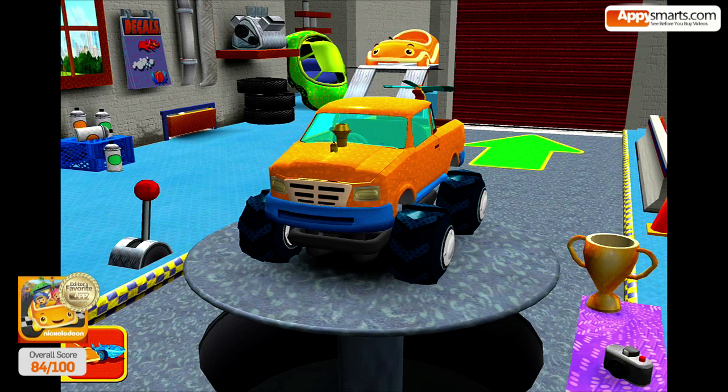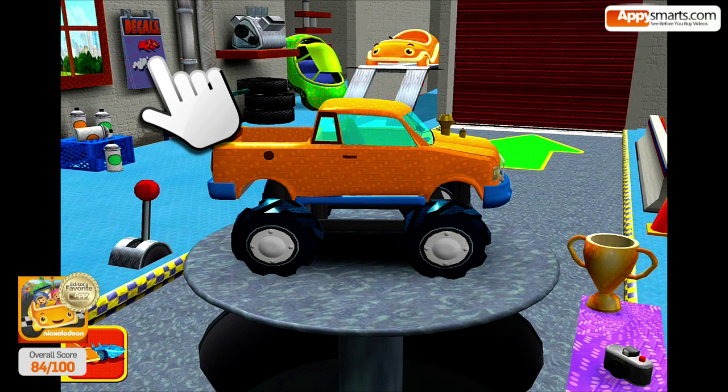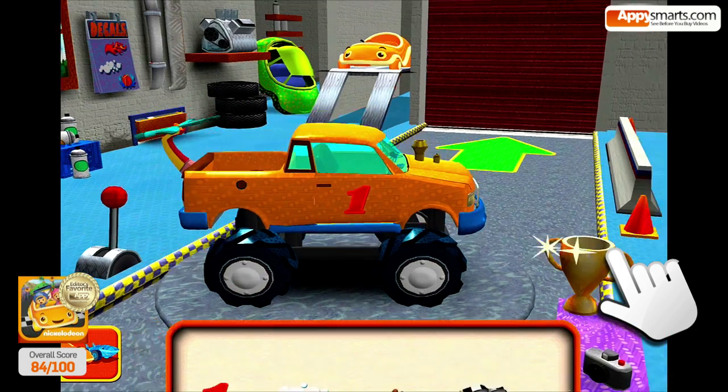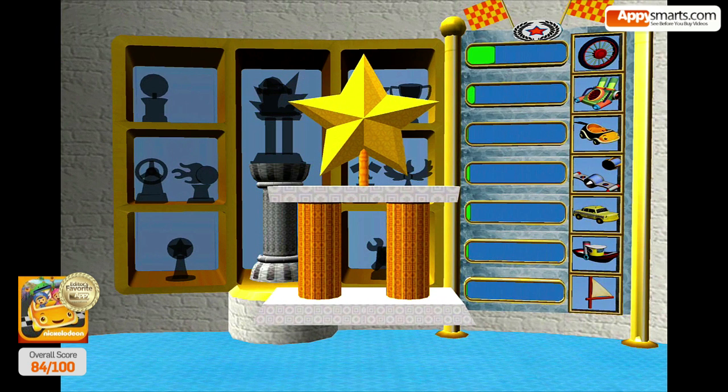Welcome back, Umi racer! Decals! Amazing decal! This is your trophy room! You can see the trophies you've earned and check your progress unlocking new car parts. That's so cool! Tap a trophy to see it up close! Umi-rific trophy — you earned this trophy by completing a race!